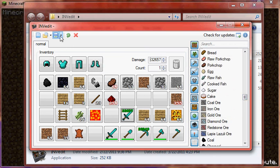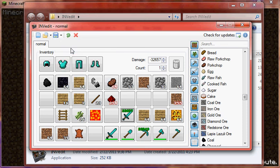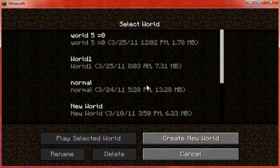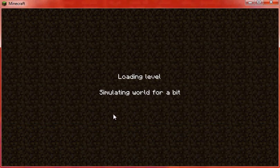After you put in what you want, you click the world to save it to. Since I started on Normal, I'll save it to Normal again. You can just exit out, then if I click on Normal, I'll just play and select world.